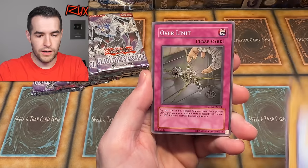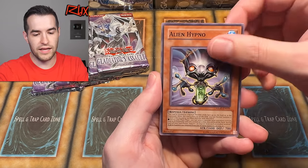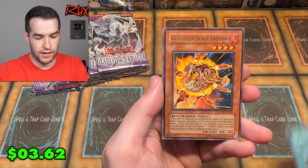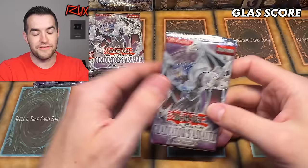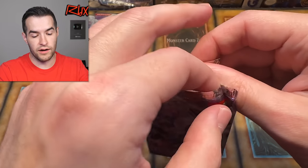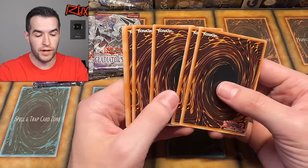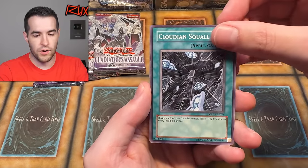We have Smoke Ball, Over Limit, Secutor, Battle Harbour, Slime, Alien Hypno, No Entry, Contact Out, and Laquari. Great card but not crazy. Five packs left in this opening — hopefully you guys have enjoyed it so far. Gladiator's Assault is always super fun. If you want to support Legacy Week GX Edition — it's not a cheap week — check out ruxx34.com, my Patreon, or YouTube membership down below. I'll be posting one exclusive video a month on there.